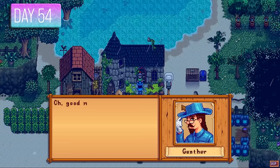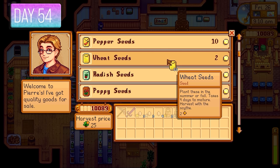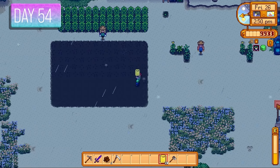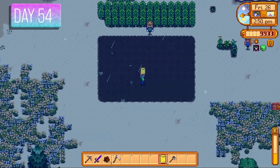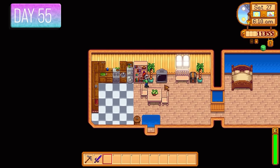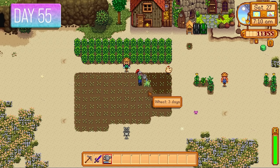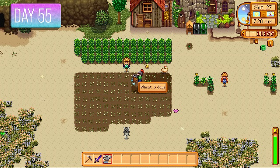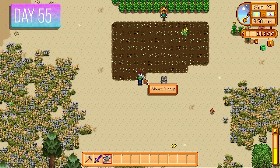Gunther visited the next day and gave me the key to the sewers. I went to Pierre and purchased wheat — I needed 100 wheat flour for a bundle, but wheat flour was 100 gold each from Pierre which was too expensive. Instead I grew wheat and processed it into wheat flour myself via the mill. My house was now bigger and prettier. Day 55 — watering wheat crops, and eventually I'll turn this into wheat flour.